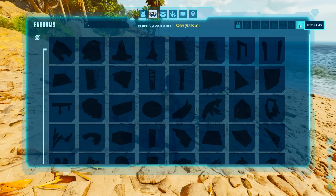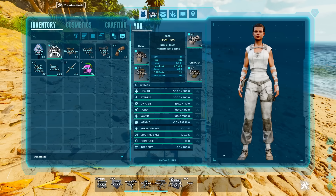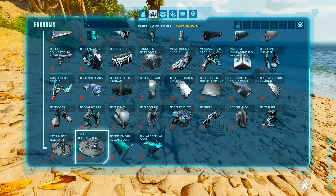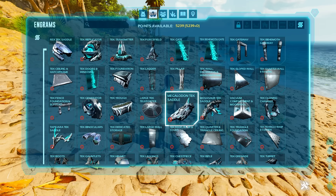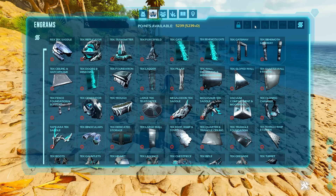Number seven: tek engrams. There are some tek engrams still in the game, but a lot of the really valuable ones have been removed — especially those tied to other maps introduced over time. They did add a smaller-size tek teleporter to compensate, but some of the most-liked tek engrams by the ARK community are off the table, at least for now.